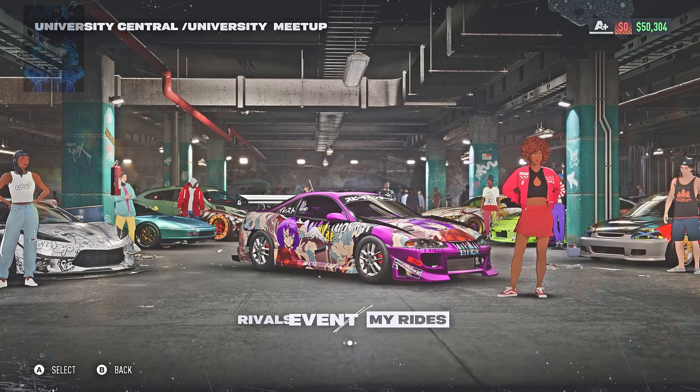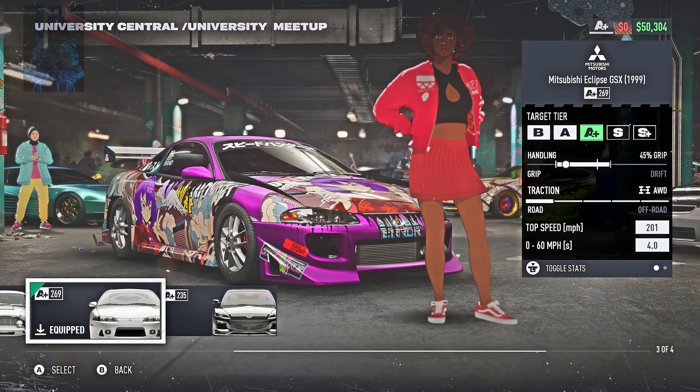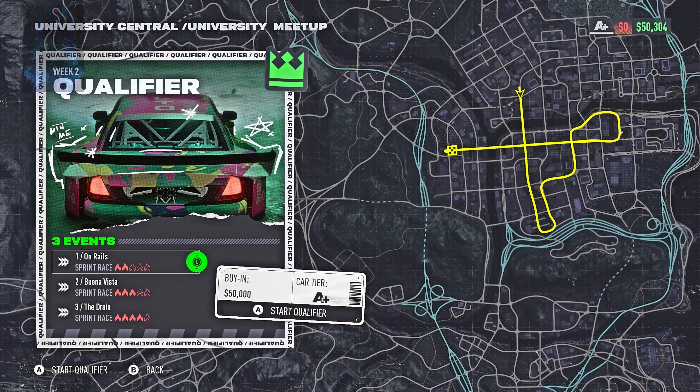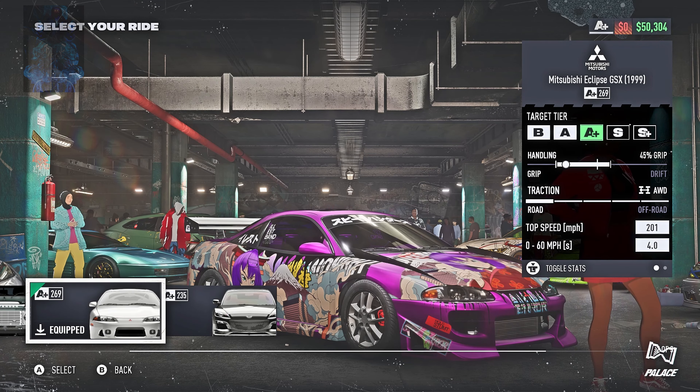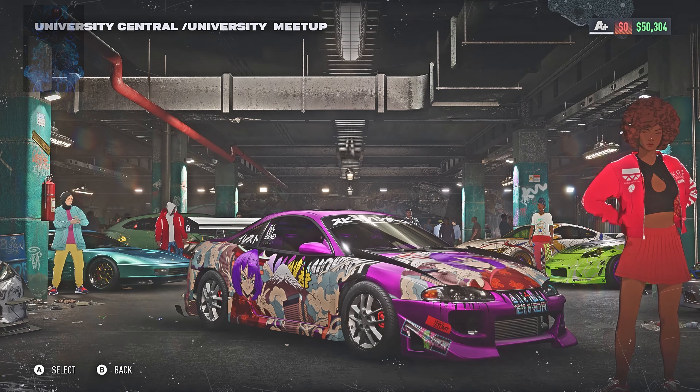Once you make your way over to the event, go ahead and select your top performance car because you will need to place first in all three events to win the qualifier car. If you choose to resell this car you can get around forty-one thousand from reselling it. So make sure that you have a fast car to win all three events, place your bet and let's do all the events.